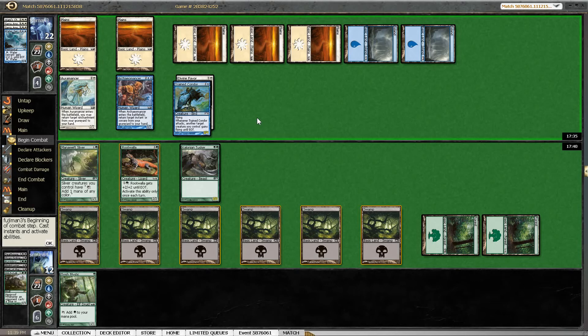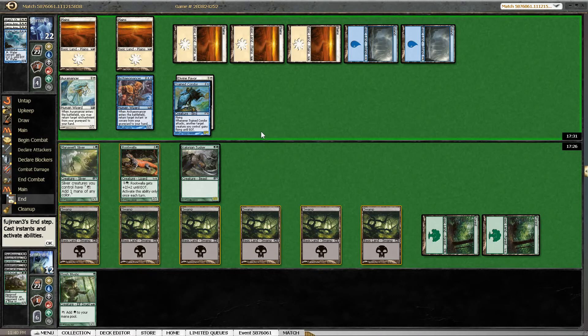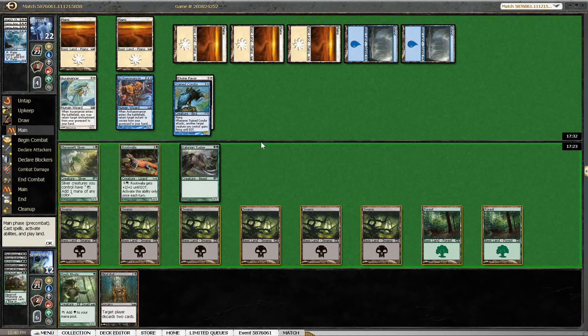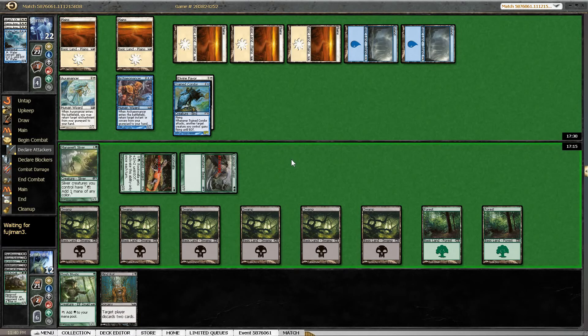We kind of want our opponent to play his Celestial Flare so that if we draw another Death Gaze Cockatrice, a Sangre Vampire, or the Corpse Hauler, we can actually safely block his flyer. We kind of have to try everything in our power to get that Celestial Flare out of our opponent's hand. Oh, Mind Rot — that makes it even more interesting to force his hand. It's not an attack I'm proud of, but I'm going to try it.